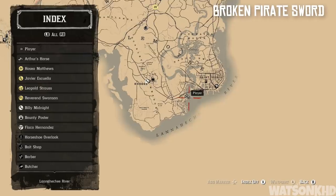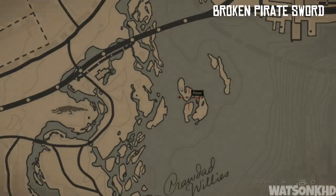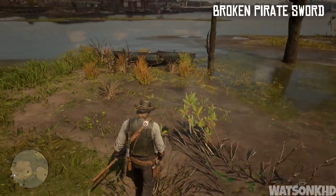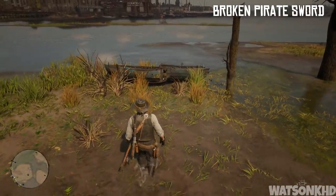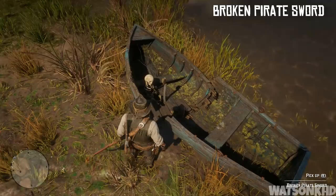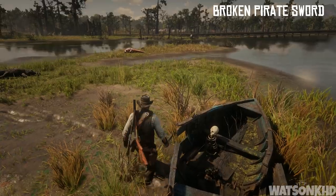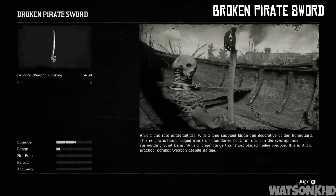Now if we head south from that location past St Denis and Kiligar Hall, we will come across a few islands just away from the mainland. All these islands are going to be swarmed with crocodiles so make sure you take them out. On one of these islands you will find a broken boat, and on this boat you will find a broken pirate sword right next to a skeleton. The description reads: an old and rare pirate cutlass with a long snapped blade and decorative golden handguard. This relic was found lodged inside an abandoned boat run adrift in the swamplands surrounding St Denis — with a longer range than most bladed melee weapons, this is still a practical combat weapon despite its age.